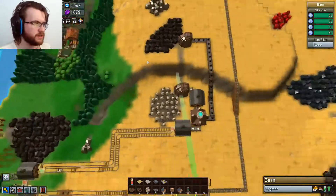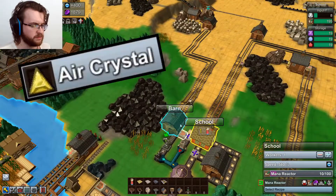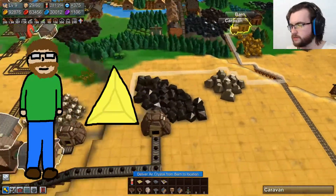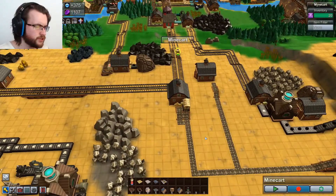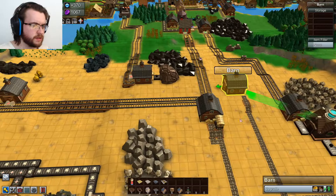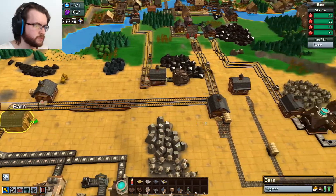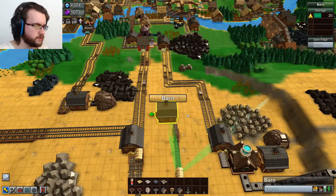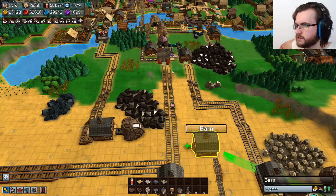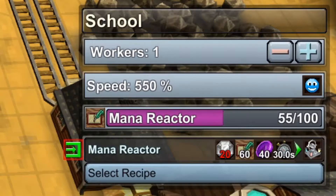So the only one I need to work on then is... I think air crystals. So I should have — I've got earth crystals here, fire crystals here, water crystals here, and air crystals there. So once the mana reactor is fully researched, we should be good to go. I just have to wait for it.